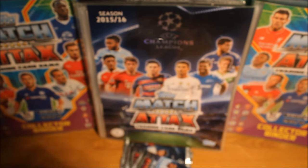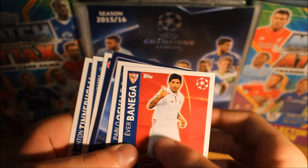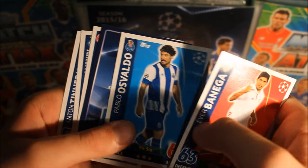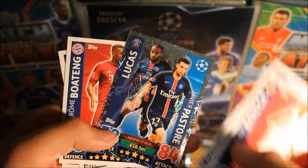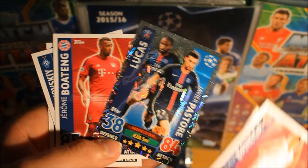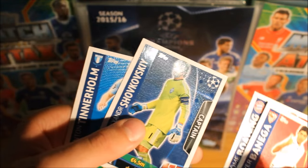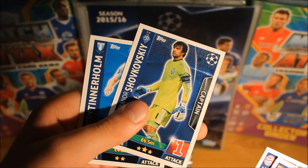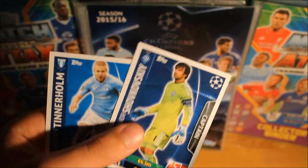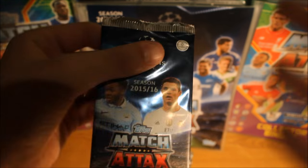Alrighty, in this next packet we do pull Baniga, Osvaldo, we do get Lucas and Pastor midfield duo card for the Paris team, Boateng, we do get Shovkovsky captain card, and then we do get Tino Holm.